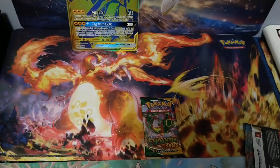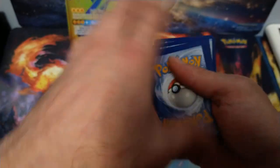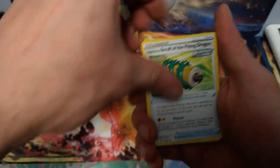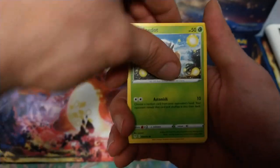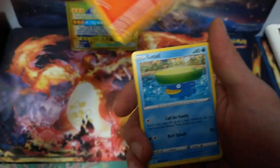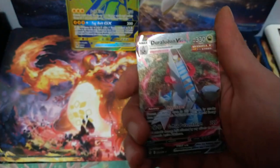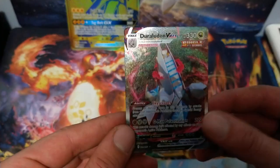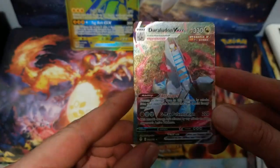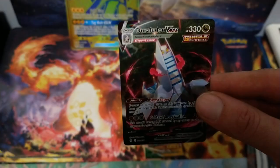Here we go, first Evolving Skies pack. Let's see how this goes. Psychic, Trainer, Trainer, Trainer, C-Dot, Lillipup, Bagon, Litleo, Lotad, Reverse Hollow Hippopotas. Oh yes! We do get an alternate art, guys — the Rodan VMAX! It's not a crazy alternate art, but I will take that for sure. Hell yeah!